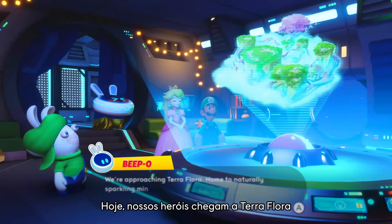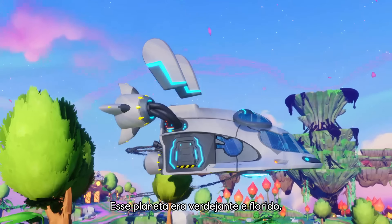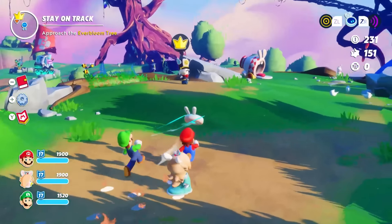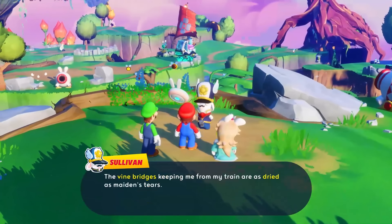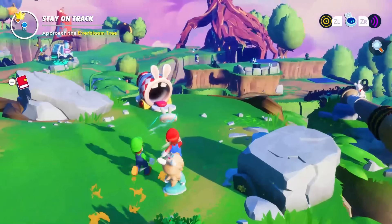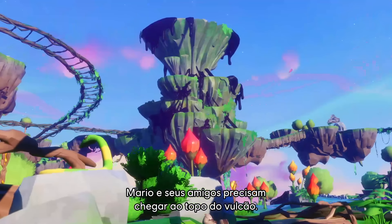Today, our heroes travel to Terra Flora in their quest to save the sparks. This green and usually lush planet is struck by a drought, caused by Cursa's malevolent influence. To help the planet blossom again, Mario and his friends must reach the top of the volcano.